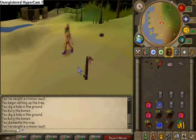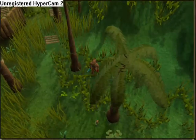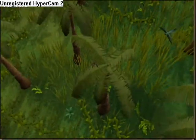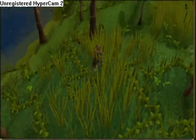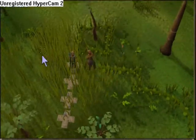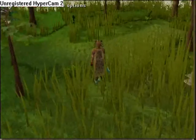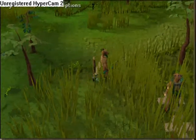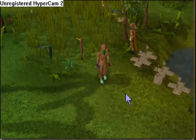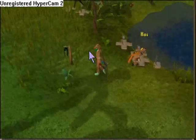Now that you are level 19 hunter, it's time to move on. I realize I said copper longtails — I apologize. What I meant to say was tropical wagtails, which you will be hunting from 19 to 29 hunter. From 1 to 19 you can only use one trap, so bring two traps when you go to catch tropical wagtails, as you only need to gain one level to use a second. The method is the same as before — set up your traps, wait for them to get caught or dismantle the trap, and repeat until level 29. To achieve 29 hunter you will need to successfully catch 85 tropical wagtails.